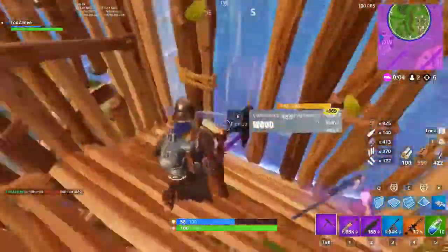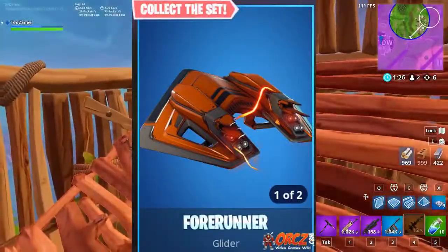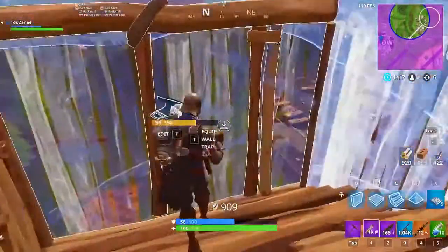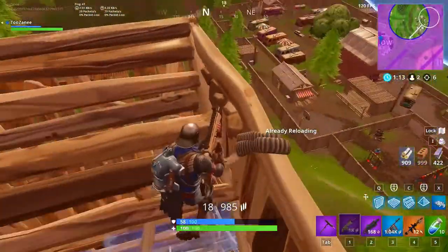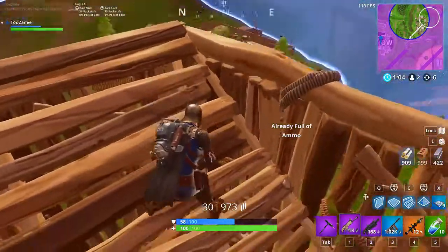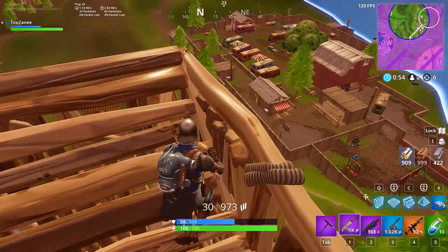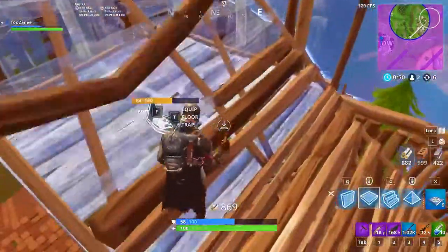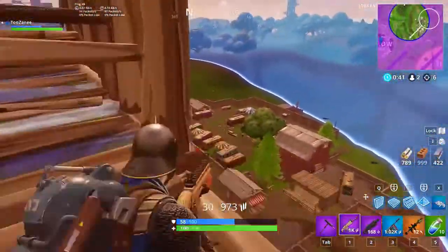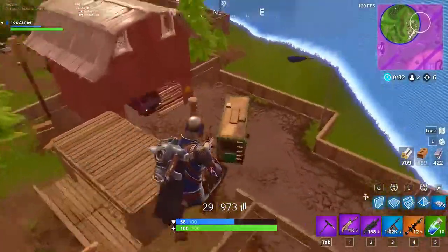Coming in at number 2 — and number 1 and 2 are kind of interchangeable — we have the Forerunner. It has an extremely cool orange lightning effect that I love. When you first deploy it, there's a really dope lightning ball and an orange dust cloud. It just looks fantastic. Epic really went all out on this one. I would definitely buy it if I had more V-Bucks, though I'm not sure if it'll come back to the shop since Epic might want to keep it rare.